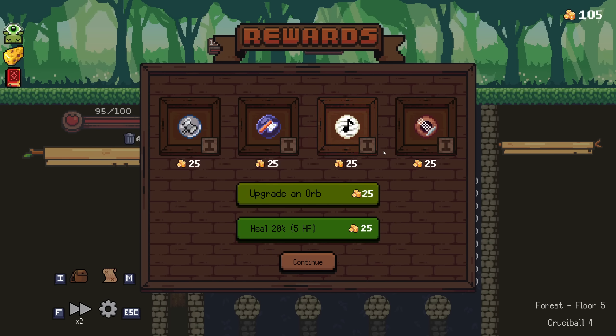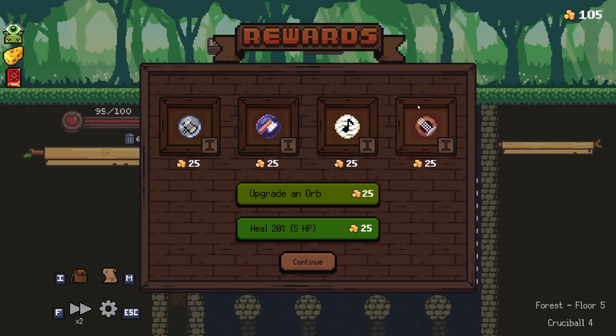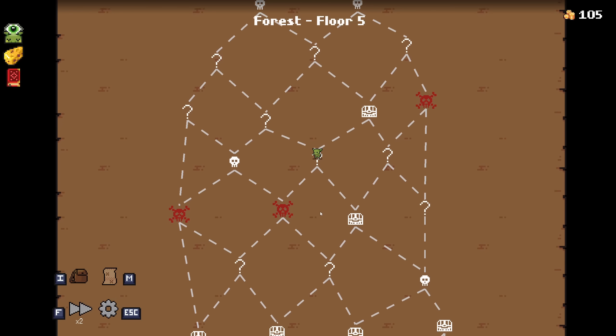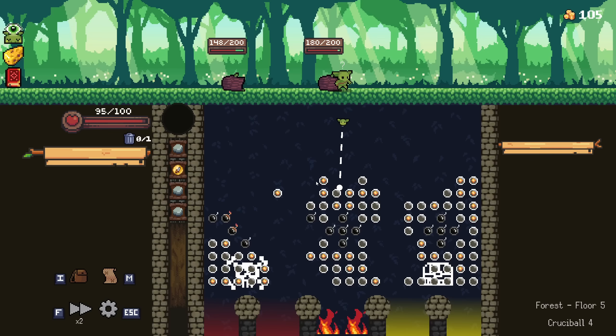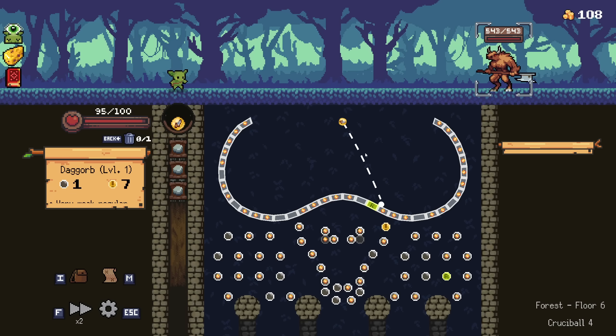I'm going to still ignore this. I do want to see if I can maybe go for a reload build, so I'm just going to leave. I don't have a good build, so I'd rather not face any elites. I may take some damage and it may send me the wrong way. Going the wrong way - it's fine.